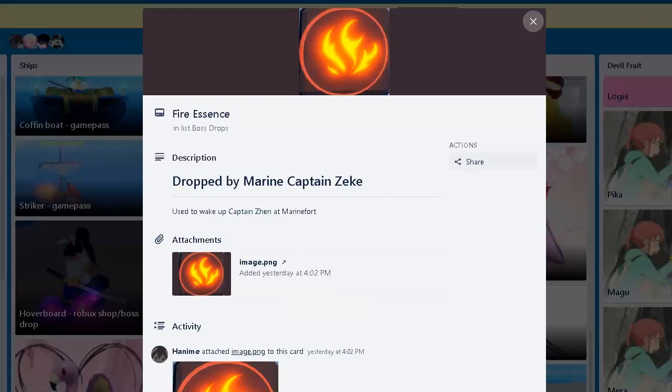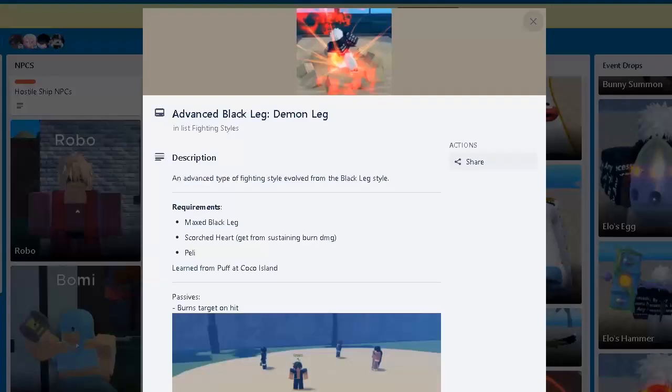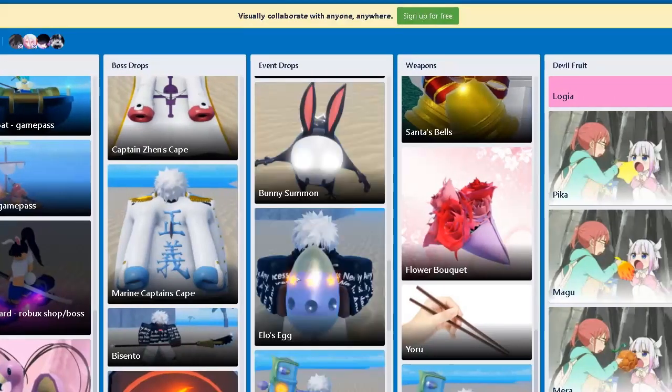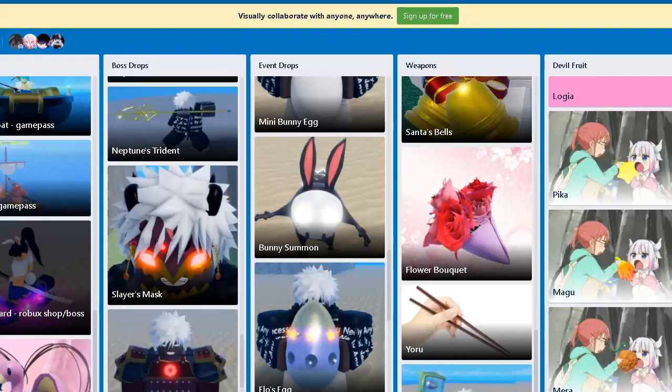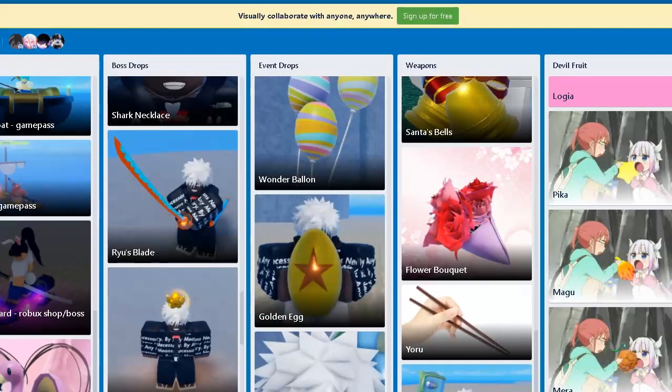Here's Fire Essence — you use it to wake up White Bear, but you can also use it for Diablo Jambe. So it's nice. I think we covered everything for the drops on the event.